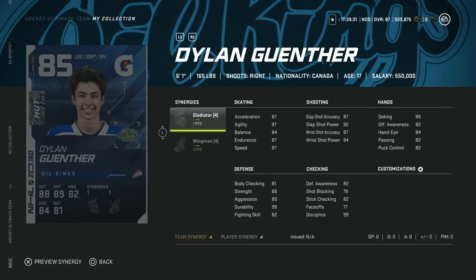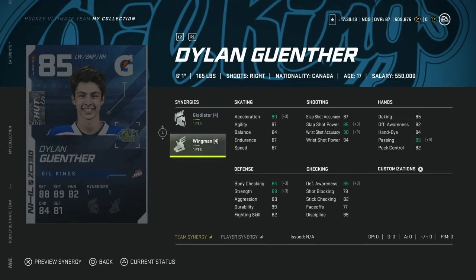Next up we've got the 85 Dylan Gunther with Wingman and Gladiator. Gladiator actually helps this card out quite a bit because he's 6'1", gets his body checking into the middle 80s. 90 acceleration with Wingman on, as well as 90 speed with Distributor activated, and a shot that's in the 90s as well. Not a bad card at all, especially for a winger. He's very slender so he might get knocked off the puck pretty easily, but not a terrible card. For anyone looking to upgrade from a base card, this could be a decent one that will help activate synergies.